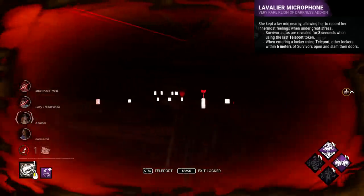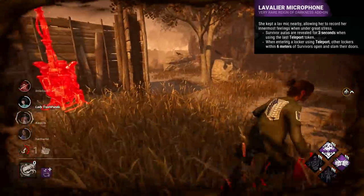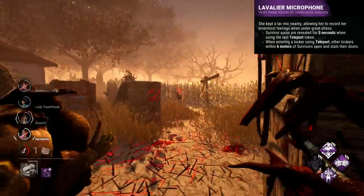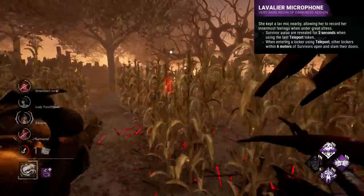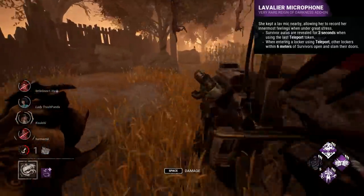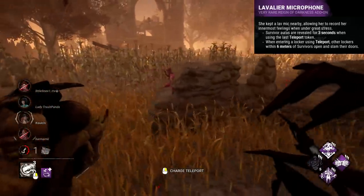You also get the bonus effect of seeing all survivor auras for 3 seconds when consuming all tokens. So it's an add-on that encourages you to make the most of your tokens and movement. Keep a cautious eye out for those moving lockers, and it also provides genuinely strong information at the end. It's also a fun tool to disorient and mess with the survivors. Weird effect, but definitely a cool one.